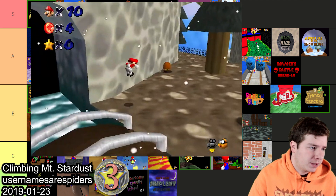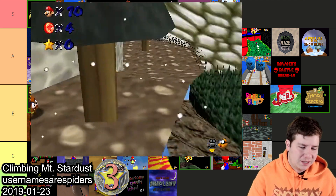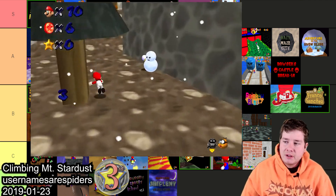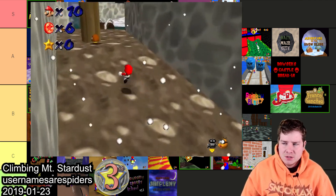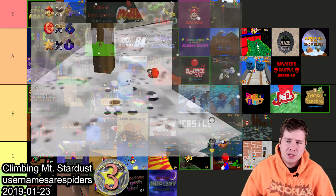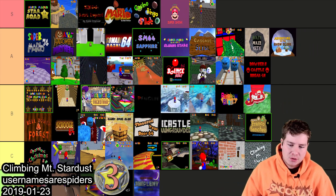Next one is Climbing Mount Starbust by Usernames are Spiders. This is a hack I played through but decided not to make a video on — I had to look at videos of it just to remember it, so it obviously didn't stick out much. It is very challenging going up the mountain and there are some cool mechanics, so if you're looking for a challenging Christmas hack this has a couple things going for it. I'm gonna throw this one in C.